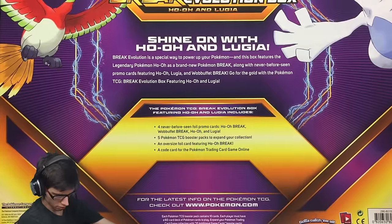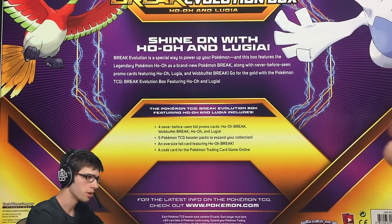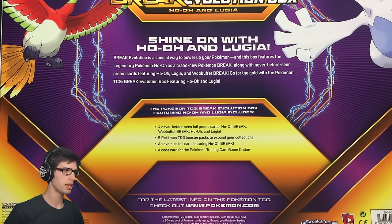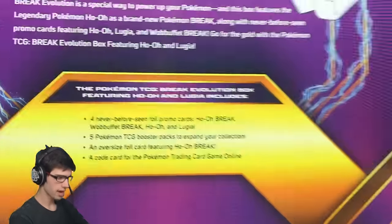On the back it says BREAK Evolution Box Ho-Oh and Lugia, and it says 'Shine on with Ho-Oh and Lugia.' BREAK Evolution is a special way to power up your Pokemon, and this box features the legendary Pokemon Ho-Oh as a brand new Pokemon BREAK, along with never before seen promo cards featuring Ho-Oh, Lugia, and Wobbuffet BREAK.